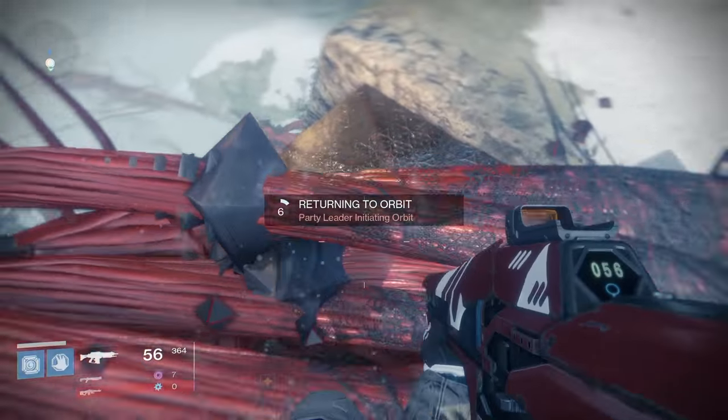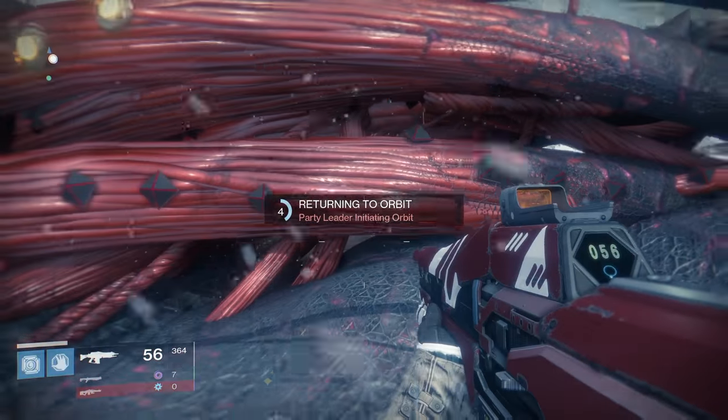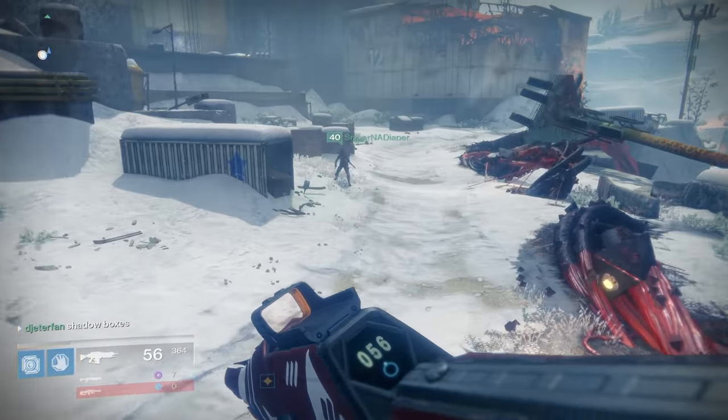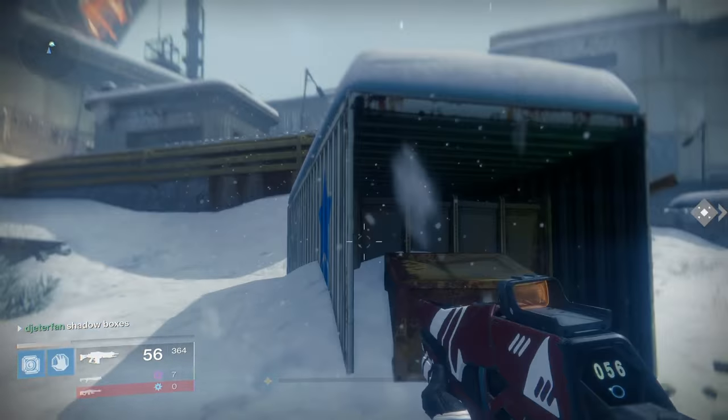If you are missing one more SIVA cluster, just head to these wires. You spawn into the Plaguelands, go to the right, and there's a SIVA cluster located right there in those wires. So if you're just missing a couple of fragments, you can find one there.